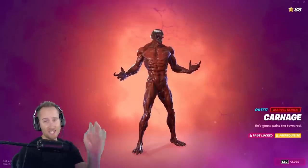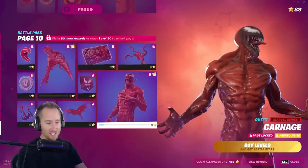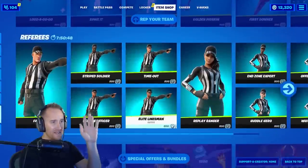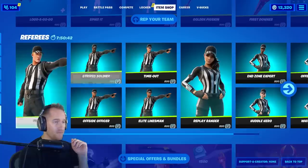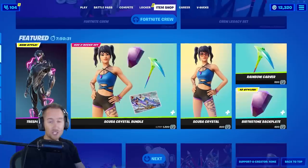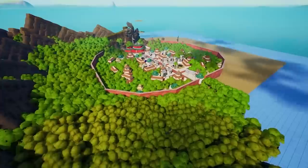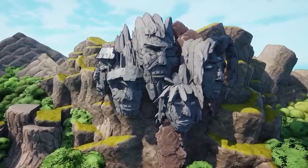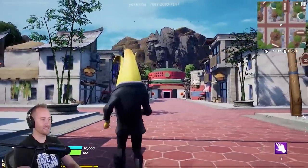Now on top of the battle pass, we've also got the item shop. Everything in the item shop right now is kind of old, but if we get something new — like Naruto, which is supposed to come to the item shop at some point — I've already made the Hidden Leaf Village for Naruto. You can use that whole universe and make anything out of that, or anything else that comes to the item shop that makes sense.